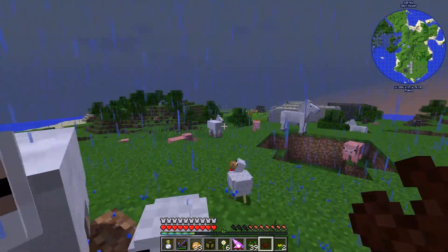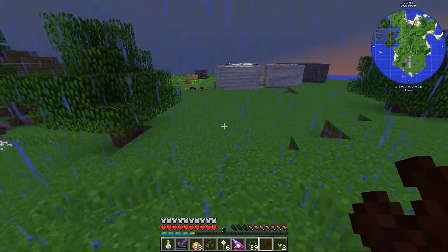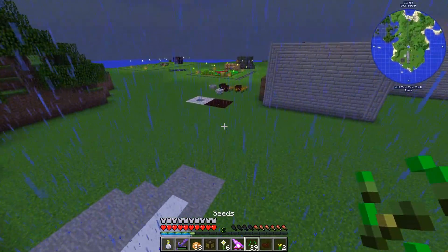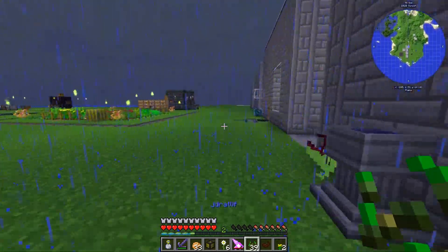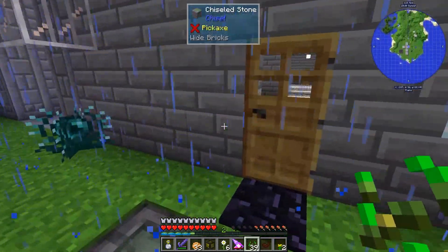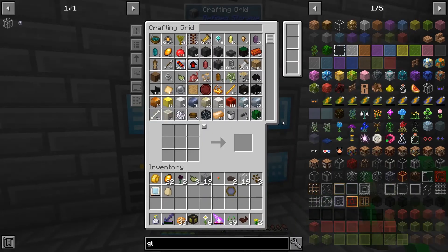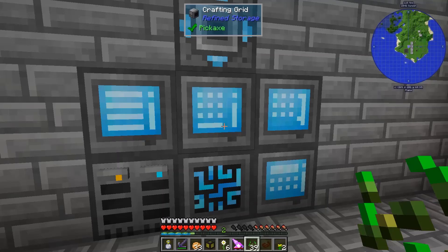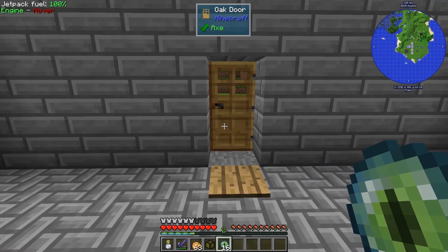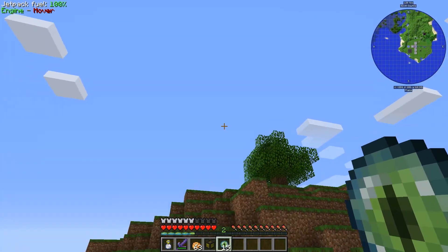Let's not break things looking for seeds in the vain hope of a small drop. Let's go to The End because why not - we can probably do that. I haven't been to The End in a long time, I kind of forget how to get there, but we'll figure it out. If I remember my vanilla mechanics correctly, we need to toss these eyes of ender in the air and they will rush off in the direction of the stronghold, though sometimes they break.